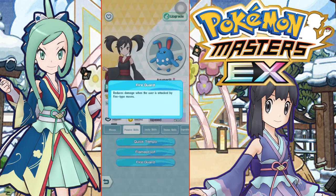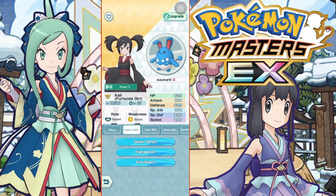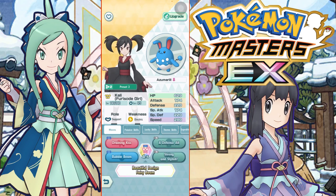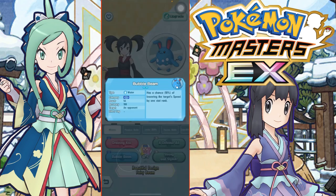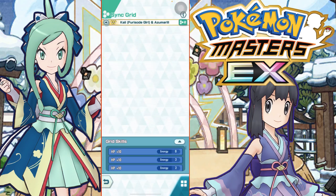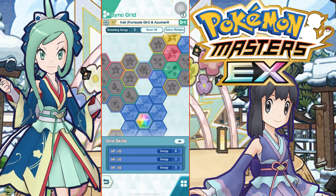Her passive Quick Tempo applies move gauge deceleration whenever she enters battle. Flame Proof means she's prevented from being burned, and she gets Fire Guard. She seems really good against fire type Pokemon, especially someone like Moltres who hits really hard with fire moves. You won't get burned thanks to Flame Proof, and Fire Guard negates that damage. Bubble Beam or Draining Kiss can be used for healing or speed debuffs.